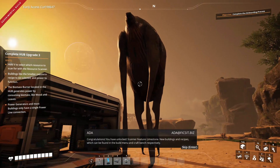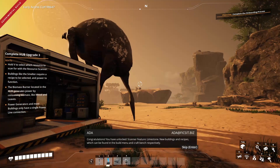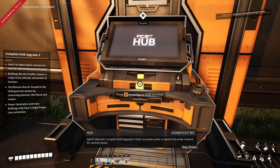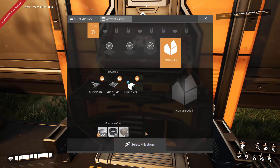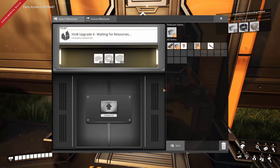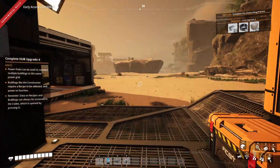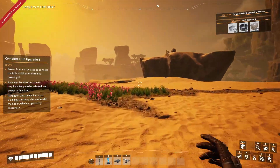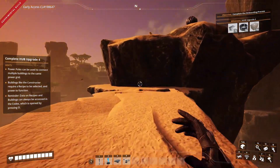Congratulations! You have unlocked: scanner feature limestone, new buildings and recipes which can be found in the build menu and craft bench respectively. Eighth objective: complete hub upgrade four. Use power poles to expand the power network for optimal results. Obviously we're going to select that milestone — we need quite a lot more than what we've got, including cable and concrete. The concrete is over there, which means we need to get up there somehow. In order to get up there, we need concrete. Unless they've changed it, there's a way to get up.